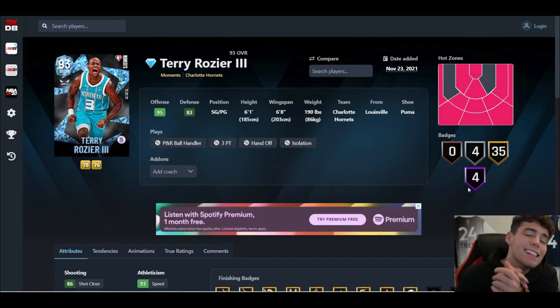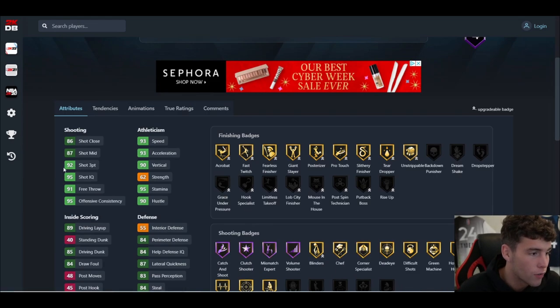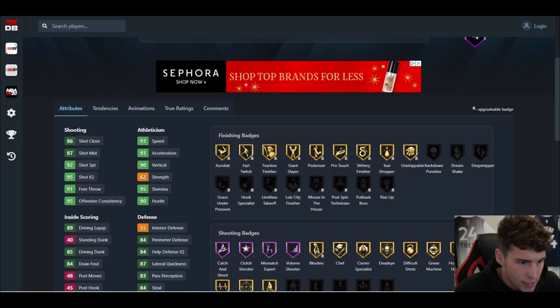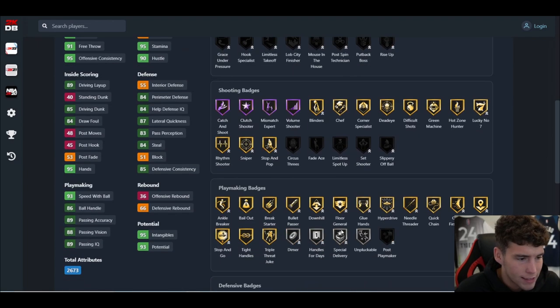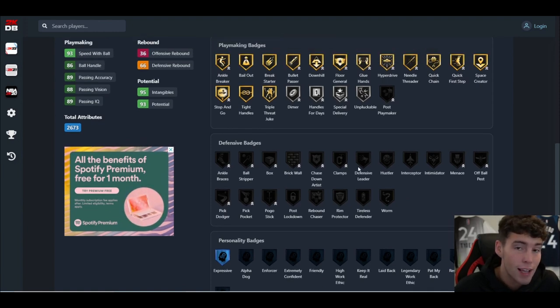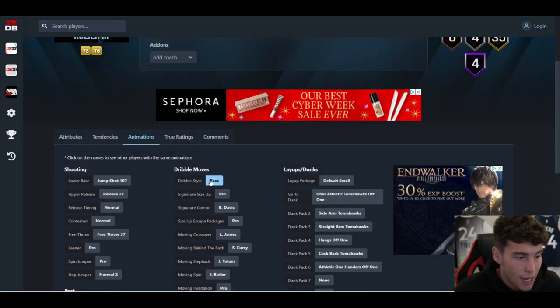Is Scary Terry Rozier worth it to grind? He can play point guard, is 6'1" with a 168 wingspan, has hot zones, and good badges — Hall of Famers, 35 on Gold, under Silver. His stats: 92 three-point rating, 85 driving dunk, 93 speed, 86 acceleration, 87 lateral quickness. Finishing is okay, he can dunk. Shooting badges: Catch and Shoot, Clutch Shooter, Mismatch Expert, Volume Shooter — no Limitless Range, which I don't love. Playmaker badges are pretty solid.